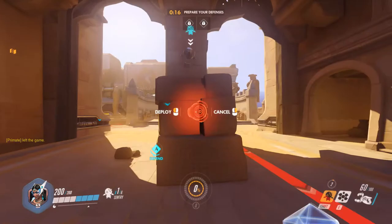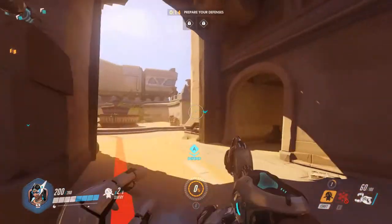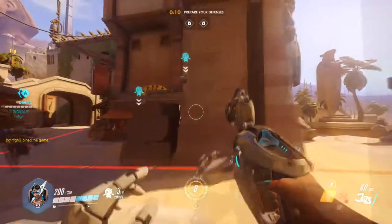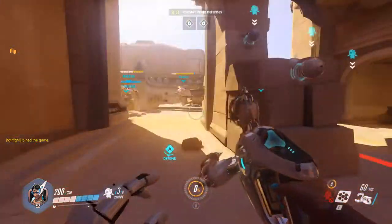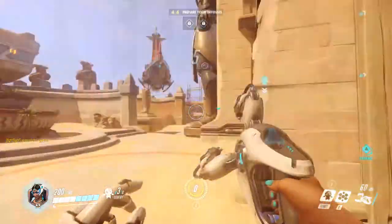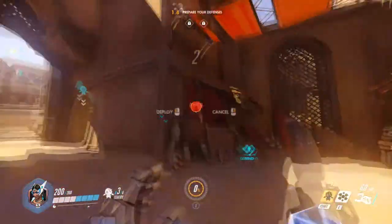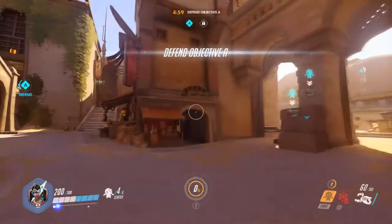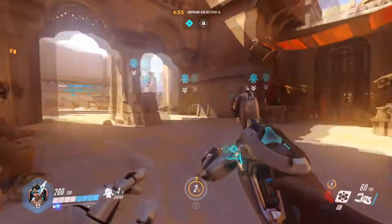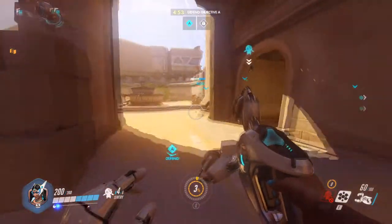I'm going to start placing down my turrets so when they come through this little path we can deal some damage to them. I'm going to separate them out a bit so they don't just all get killed by splash. I also want to finish shielding up my team here. We'll place another one here and we're going to have to wait because there's a charge time on the turrets.